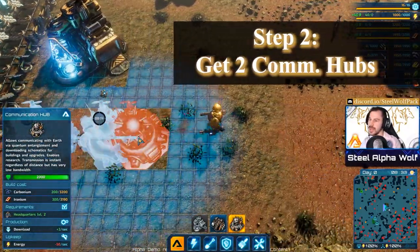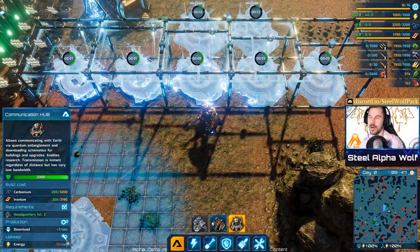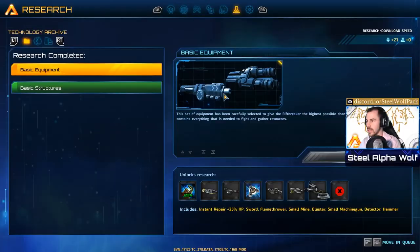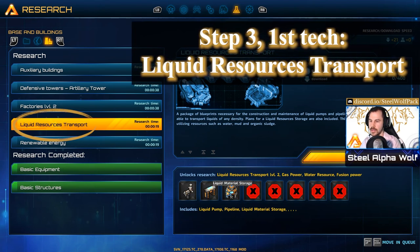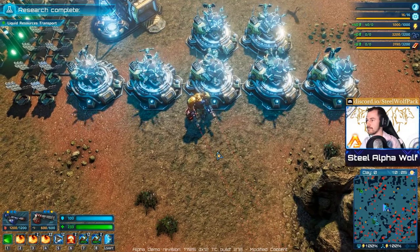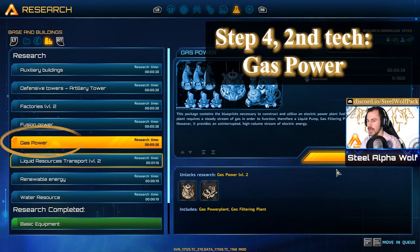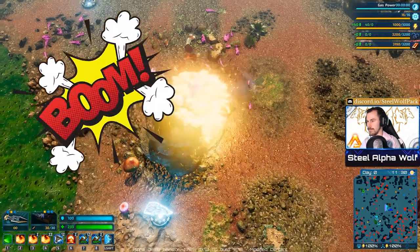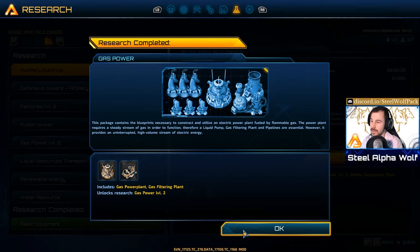Now that headquarters is at level 2, you'll want to get your research centers. I always advise getting two on your first round — they cost 50 power which is quite a lot in early game. The first research you need is liquid transport, which unlocks the pump, pipes, storage, and leads to gas power. After that, research gas power, which gives you the gas power plant and the gas filtering plant. That's it for research — gas is less complicated and can be researched quickly at level 2.